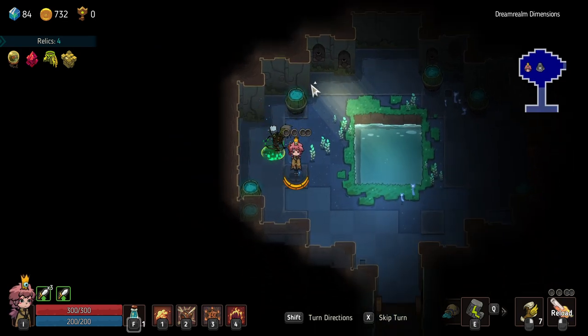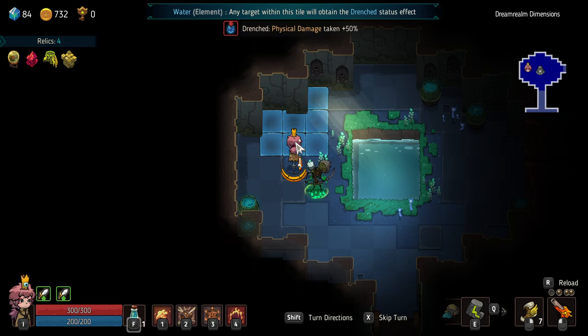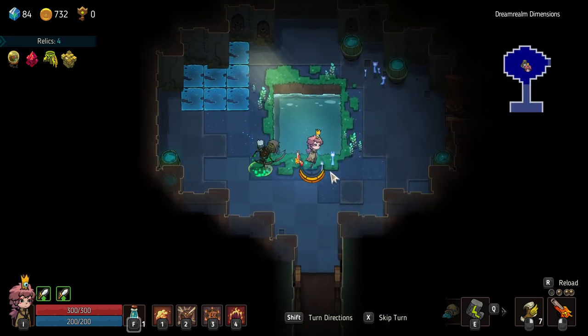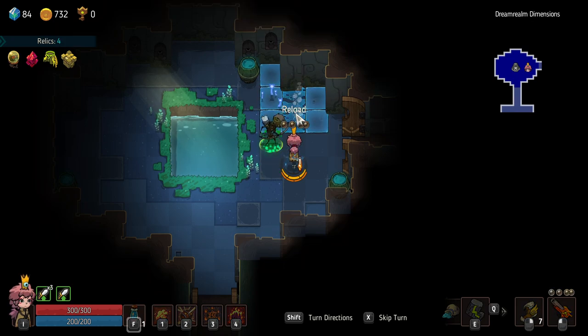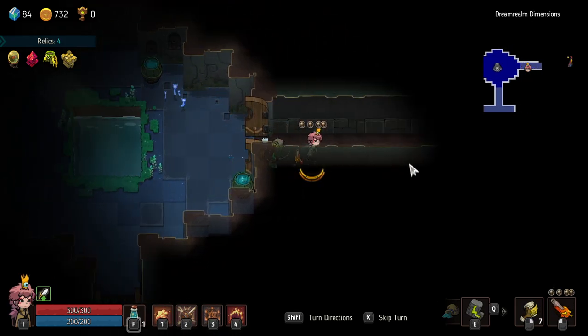Does something happen if I shoot down these barrels? Water appears. Drenched — physical damage taken plus 50%. And how long does that last? About 2 or 3 rounds — good to know, good to know. And does my fire pistol remove drenched? On the ground — it does! Good to know.